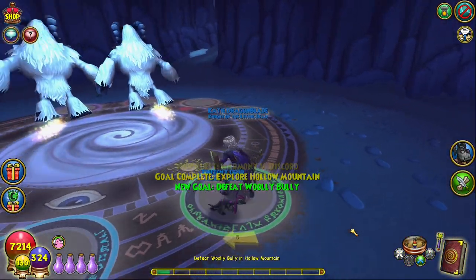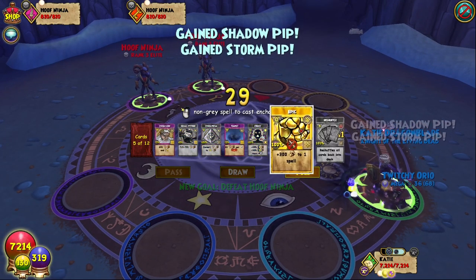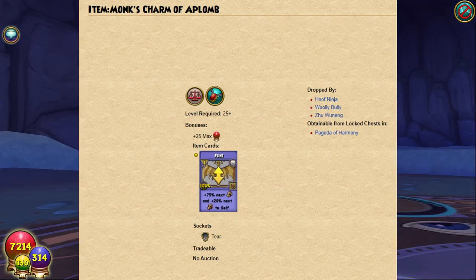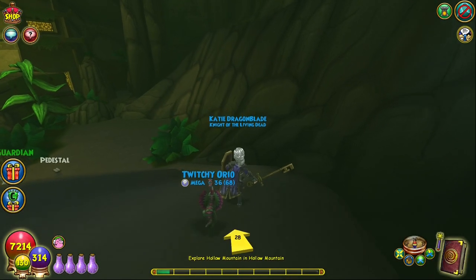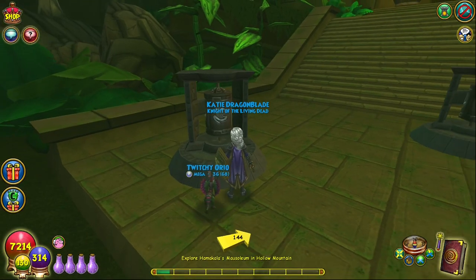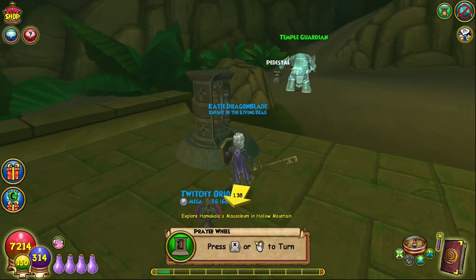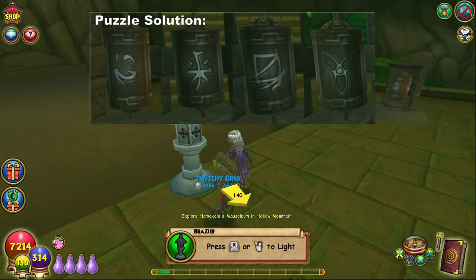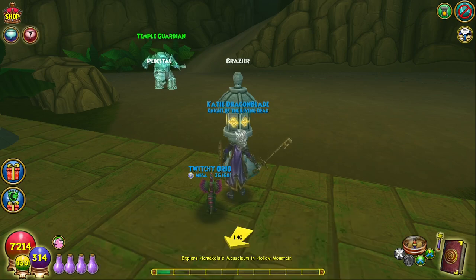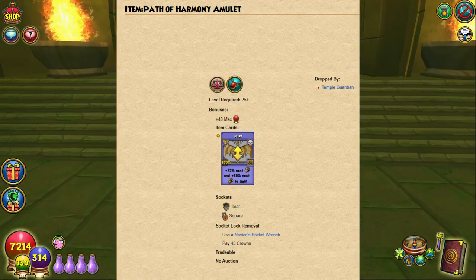You'll fight a few mobs including the Willy Bullies and Hoof Ninjas before making your way to a puzzle. There is a chance that these mobs will drop a lower tier version of the amulet called the Monk's Charm of Aplom, which does not give a balance blade but does give a handy feint item card. When you reach the bottom of the ramp you'll see the optional Temple Guardian boss, who you can choose to fight by failing the puzzle or skip entirely if you get the puzzle correct. You need to select the correct symbols from the earlier Pagoda of Harmony dungeon and then select a specific symbol at the end before activating the brazier to solve the puzzle. The Temple Guardian also drops a lower tier version called the Path of the Harmony Amulet, which similarly gives a feint item card.